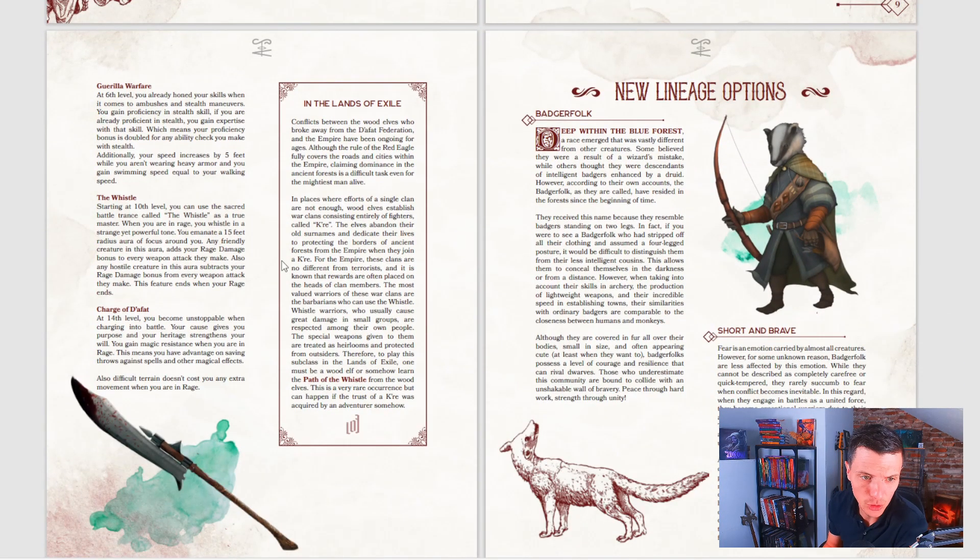They also get some new woodland weapons. Guerrilla Warfare at 6th level: you've honed your skills for ambushes and stealth maneuvers. You gain proficiency in the stealth skill, and if you're already proficient in stealth, you gain expertise — your proficiency bonus is doubled. Additionally, your speed increases by five feet while wearing heavy armor, and you gain a swimming speed equal to your walking speed. That's a really cool way to play barbarian.